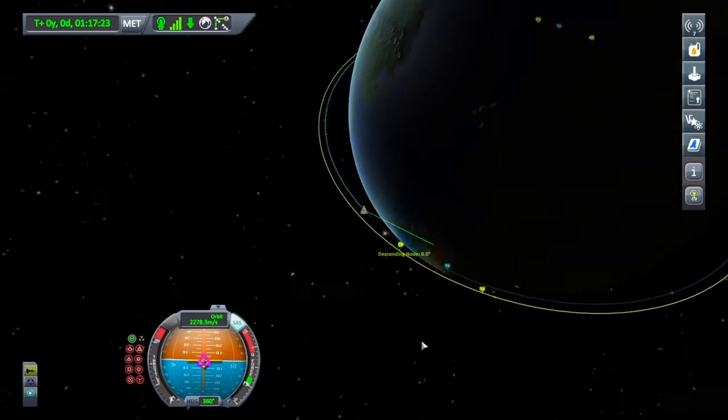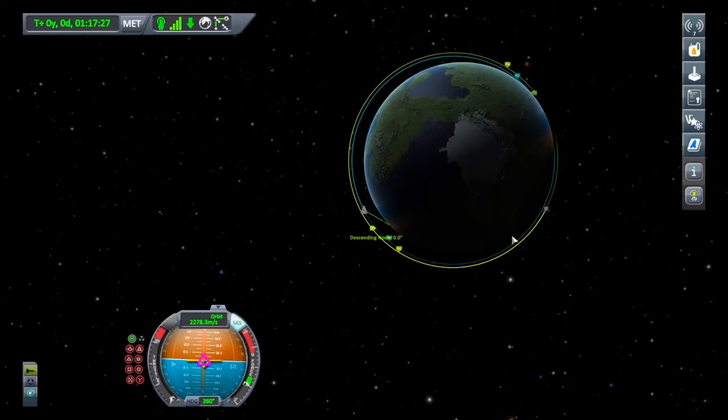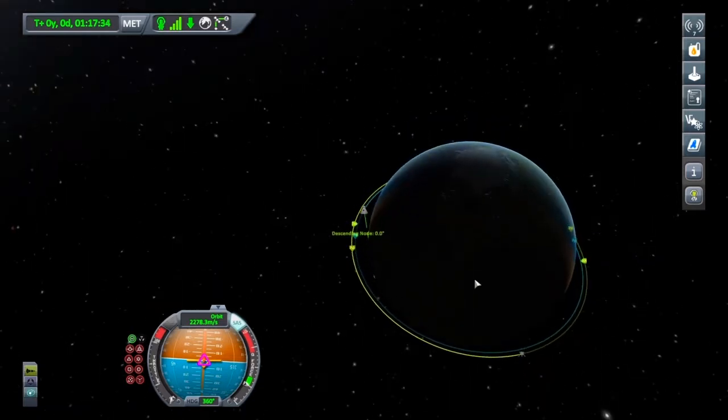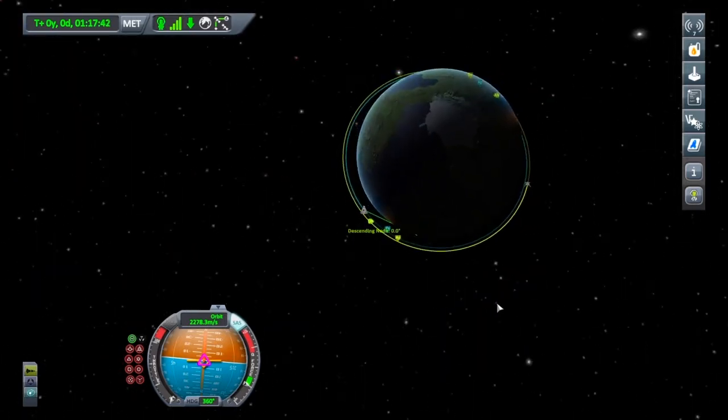Perfect, we're at zero degrees of inclination now. Because we're in a lower orbit of Kerbin than the ship we want to dock with — we're at 80,000 and the ship we want to dock with is currently at 102,000 — they're both about circular. What I'm going to do is plan a manoeuvre.